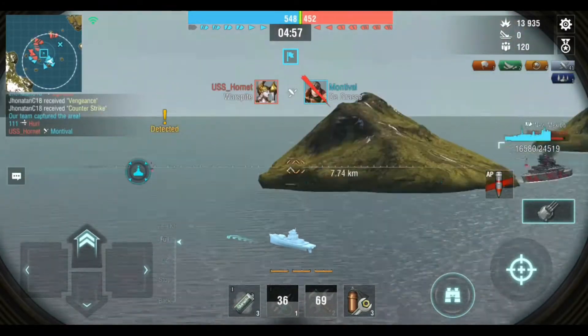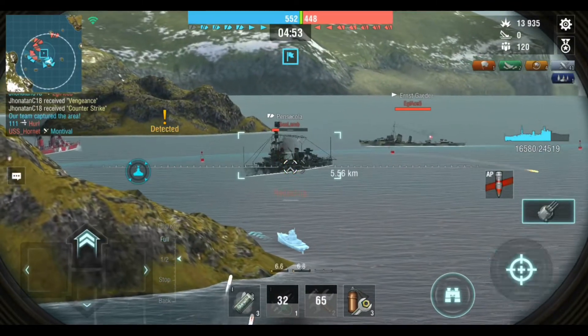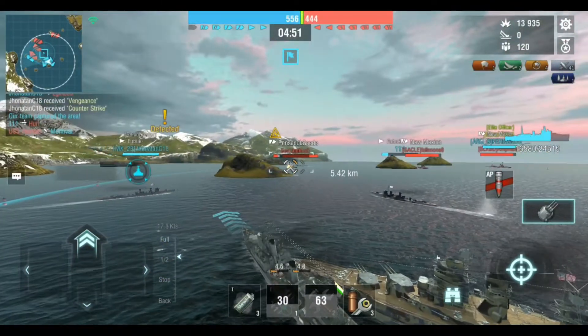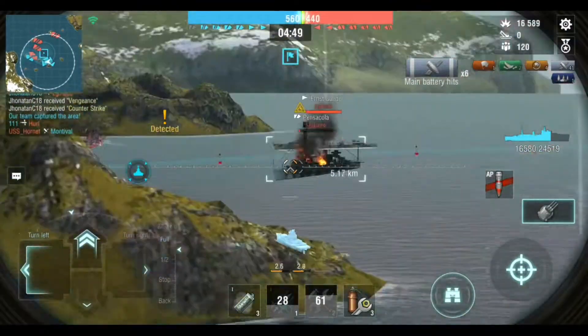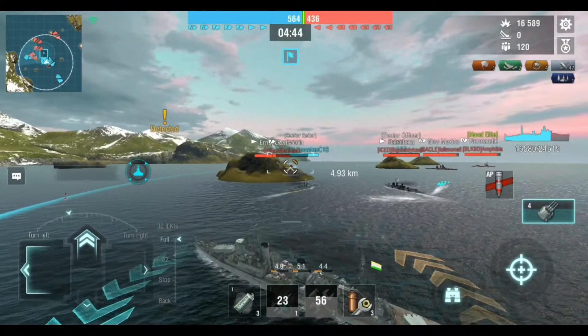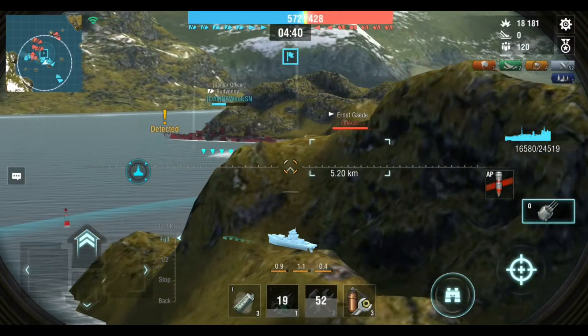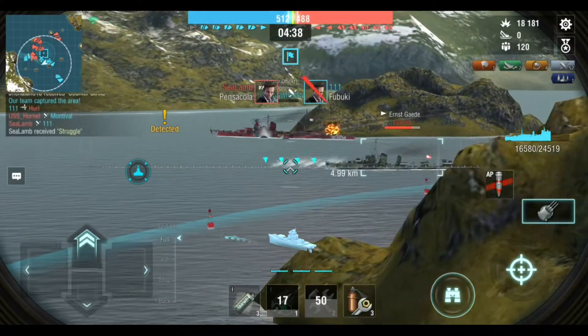That's a friendly destroyer. There is only one cap on this map, which is good to know. That's a Pensacola — we'll see if we can give him a bit of a hammering. He seems to have survived our initial salvo. They just need a little bit more guts to the guns on this thing. The Mysore needs something anyway.